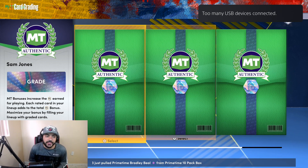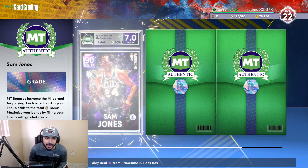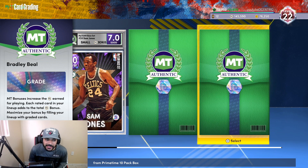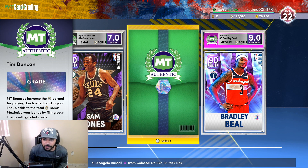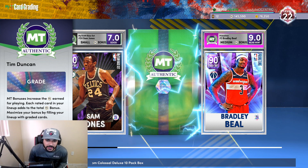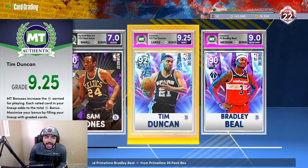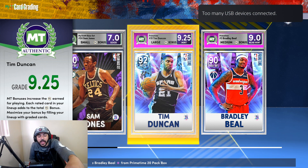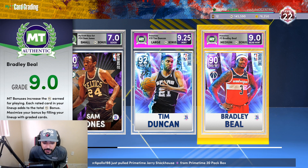We're obviously gonna leave Tim Duncan for last because we'd want that to be a high graded card hopefully. So we're gonna start with Sam Jones - I sent an amethyst Sam Jones that I had in my collection. He's got a 7.0 rating, so that's not great. Now let's see what Bradley Beal got - wow, we get a near mint Bradley Beal! I'll definitely take that, 9.04 for Bradley Beal. Now I'm a little scared about this Tim Duncan. Tim Duncan - 9.25 for Tim Duncan! Not bad whatsoever. We'll definitely take that. A 9.25 mint diamond Tim Duncan and the amethyst Bradley Beal at 9.04 - I'll take it man. You boys have a nice day, I'll catch you guys on the next one.